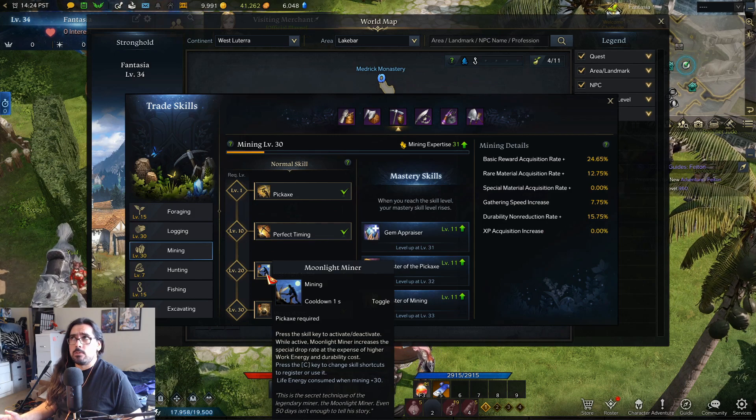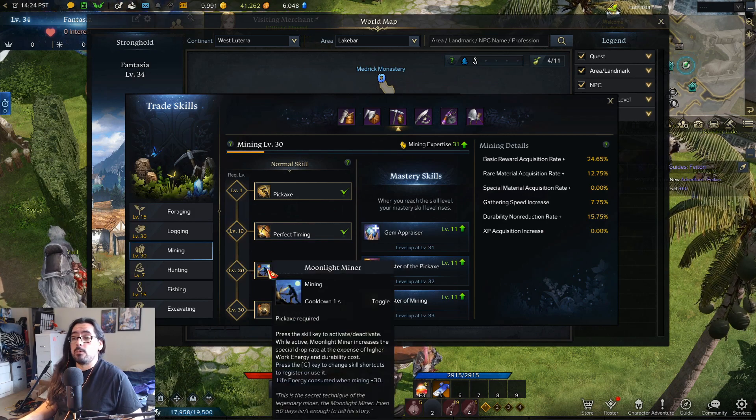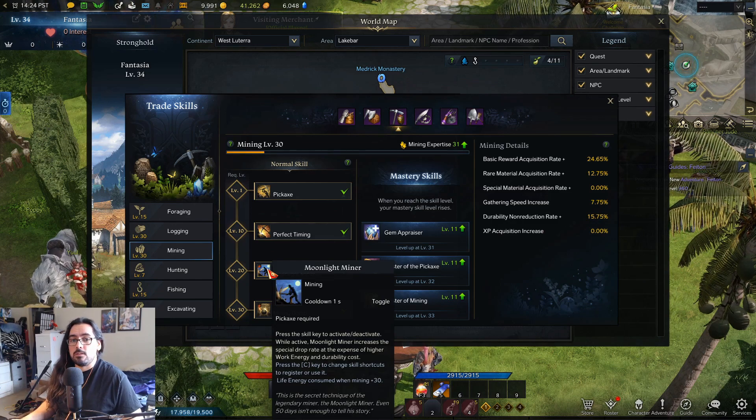Moonlight Miner pretty much doubles or triples your ore gain — it just costs 30 more energy. Once you have this unlocked you can pretty much mine wherever you want in the world. Before you have it unlocked, mining kind of sucks, but once you have it unlocked, mining is a joke.